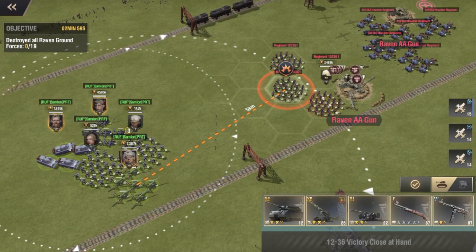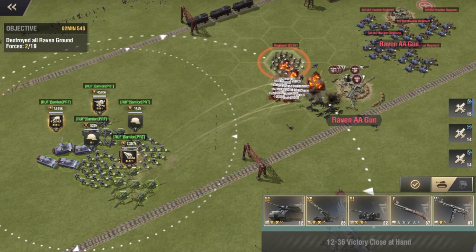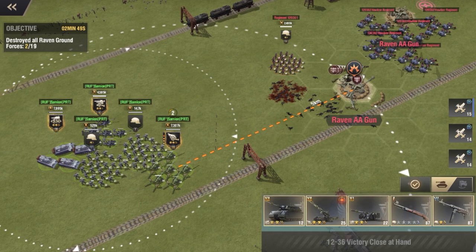First thing you see here is I'm sniping the first troops with artillery. Now it doesn't matter if you're a maxed Antonina or not, you'll always be able to do this and the first set of troops won't respond. So always do that with artillery.